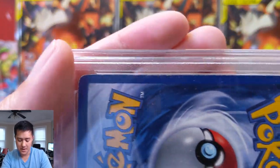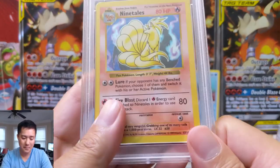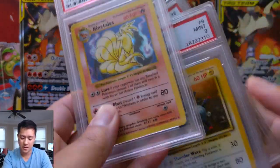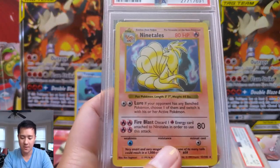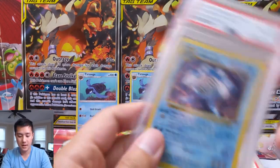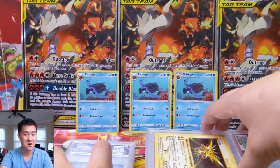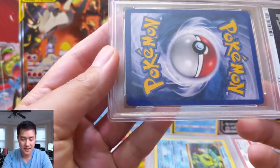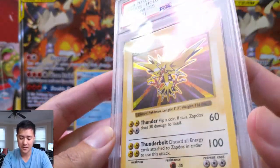This one is quite beat up — you can see a lot of edge wear, so that PSA 6 is very appropriate, if not generous. If you're not familiar with shadowless, the way I look at it: right here it's very bright compared to over there where it's darker — that's how I determine shadowless. And that's the Ninetales. I really like Poliwrath apparently — I'm guessing there was a PWCC auction and I managed to get a bunch of them at a very good price. Zapdos — oh, very rough PSA 3. I wonder if there's just a crease somewhere or maybe a lot of scratching.